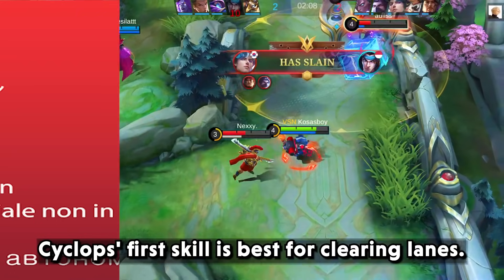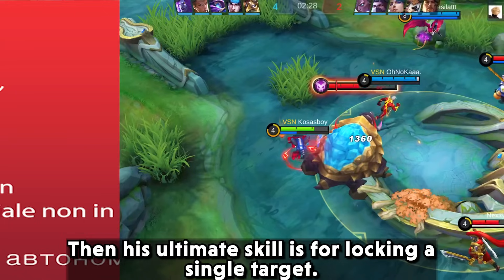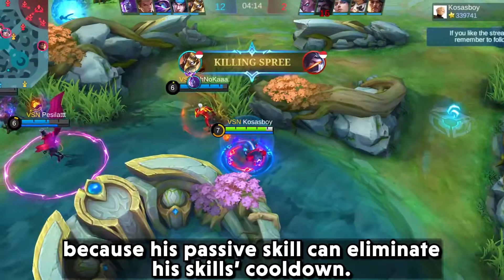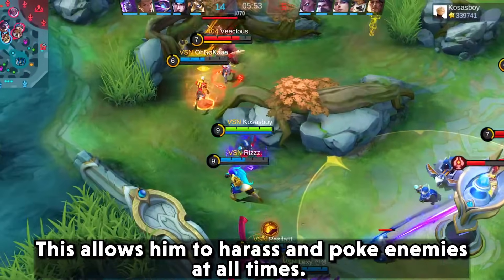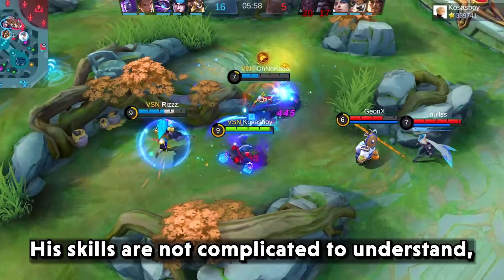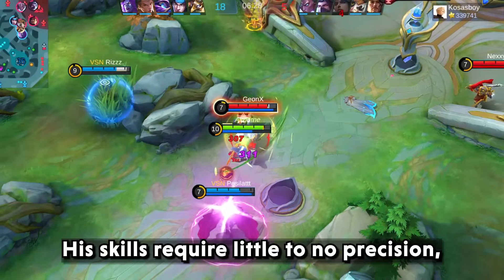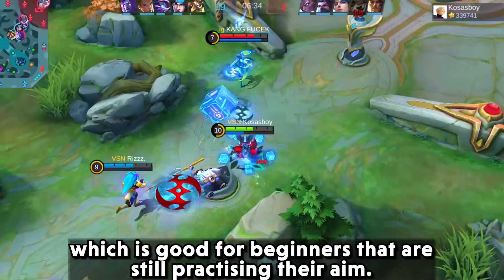Cyclopes' first skill is best for clearing lanes, his second skill increases his movement speed, and his ultimate locks a single target. The good thing about Cyclopes is that he can spam his skills because his passive can eliminate skill cooldown, allowing him to harass and poke enemies at all times. His skills are not complicated to understand, making Cyclopes great for beginners, and his skills require little to no precision, which is good for beginners still practicing their aim.